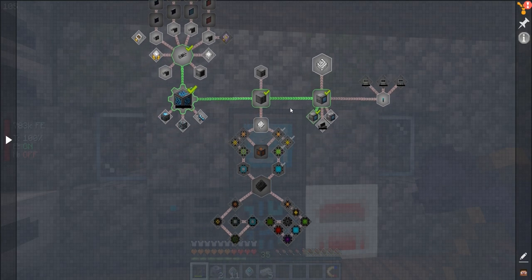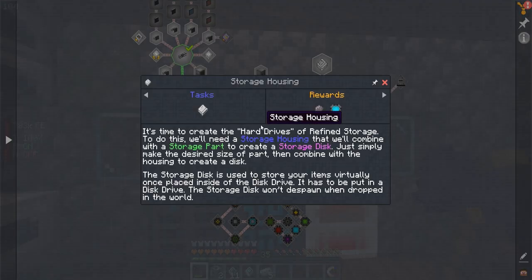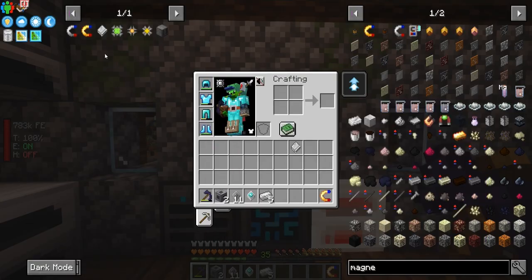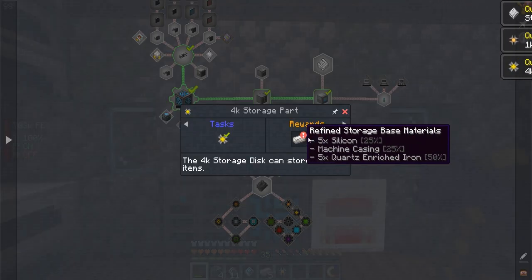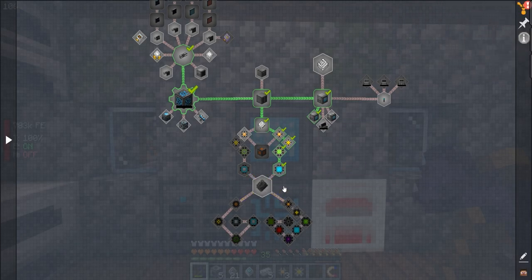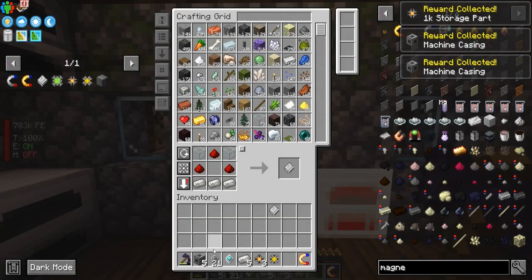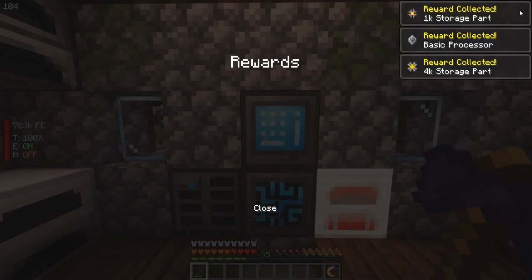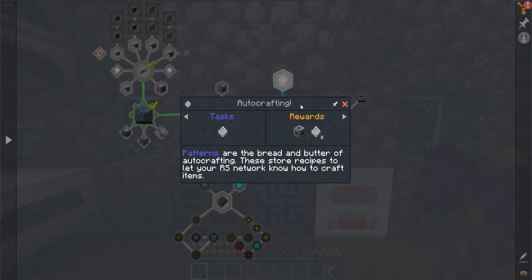Storage housing — it's going to make us create one, that's okay. So advanced storage is what it wants us to do now and we did get a couple more drives which is nice. Let's collect — we got a bucket, guys, that's so good! Now we're going to work on a pattern. We need to craft one of these which opens up our auto-crafting.